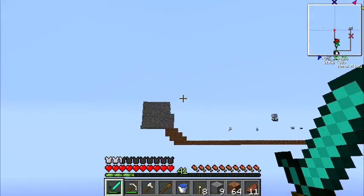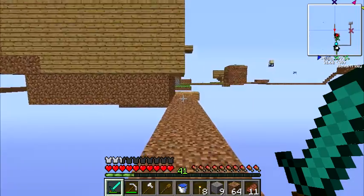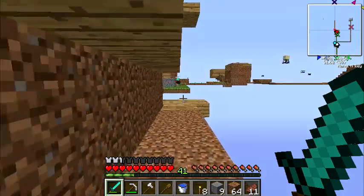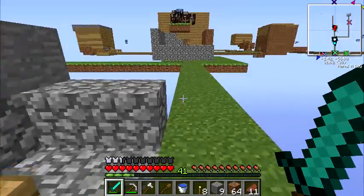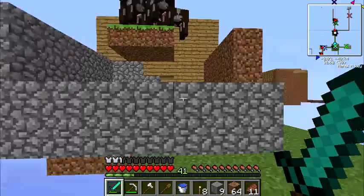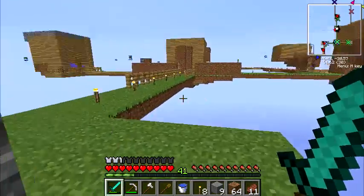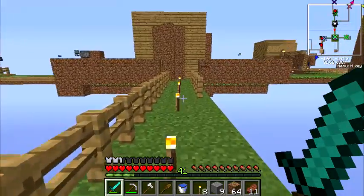So if we continue north from here there's a silverfish spawner. We don't go anywhere near there — why would we even spawn those in? That's the dangerous part too, because if we spawn them in they could start infecting blocks. Only stone though, so we just won't stone them. As far as I know they can't get into dirt, wood, or metal.